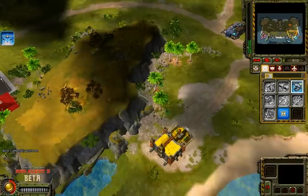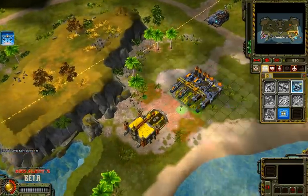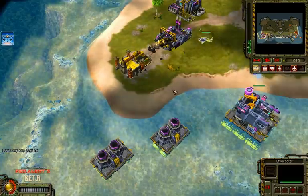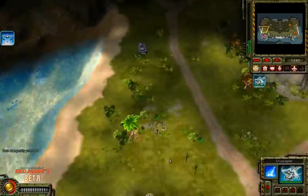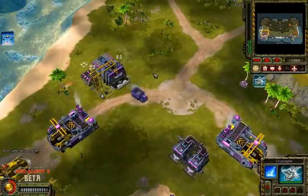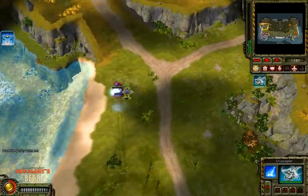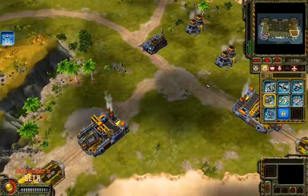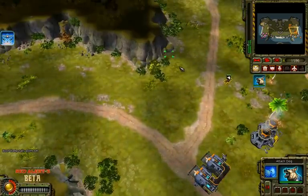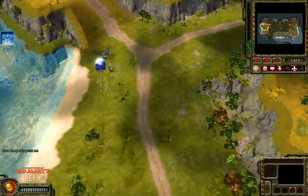Pretty much anyone you play, if you can get both harvesters like that, it's pretty much over, because they're really going to be hurting on money. And you can just start switching up to land units, like I'm going to do right now — build a weapons factory. It just kept going, freezing more stuff and bombing it.